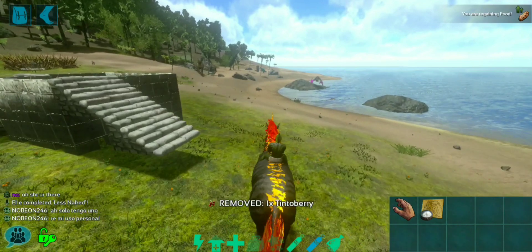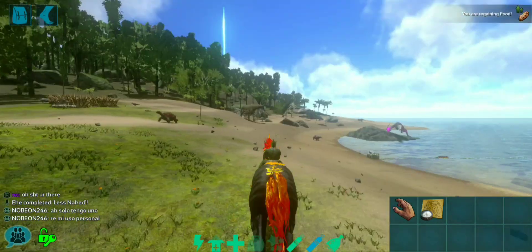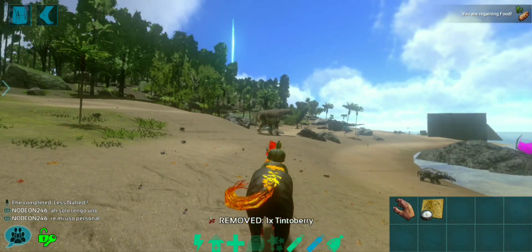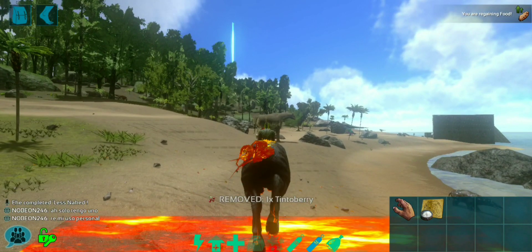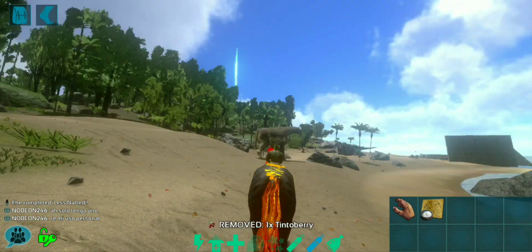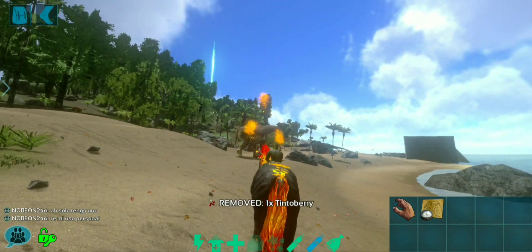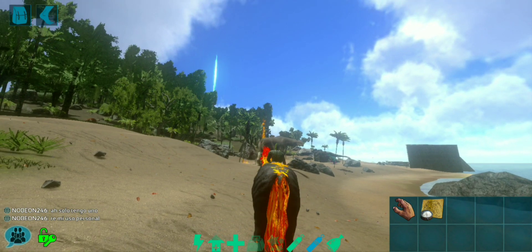ArcMobile is lucky enough to have one unique creature and it's pretty insane. Everyone knows that the unicorn is in Arc, but ArcMobile stepped it up and made a fire unicorn called the Noctis. The Noctis is the opposite of the unicorn in a way — it breathes fire, it jumps over lava, and its colors are even opposite.